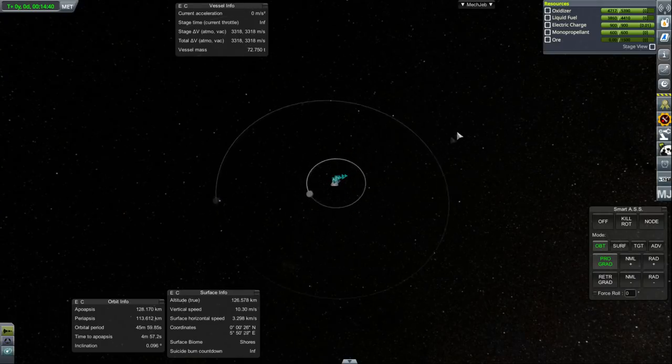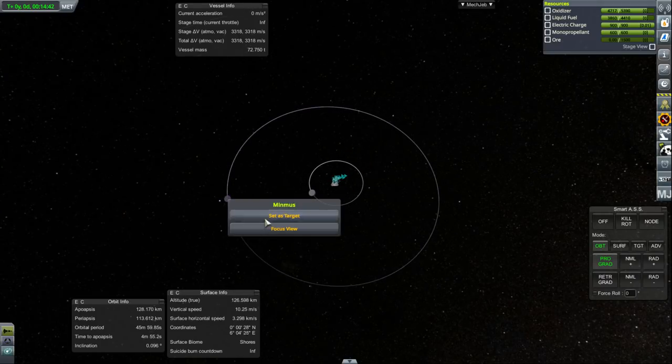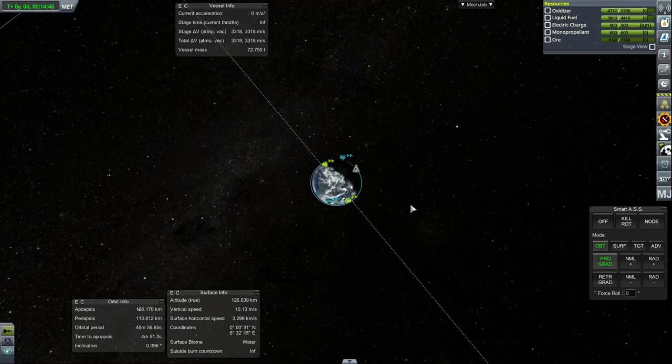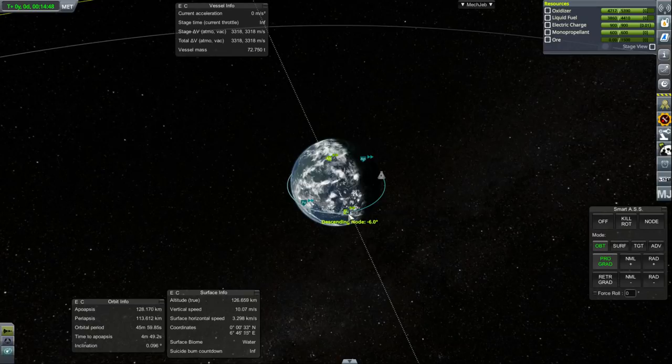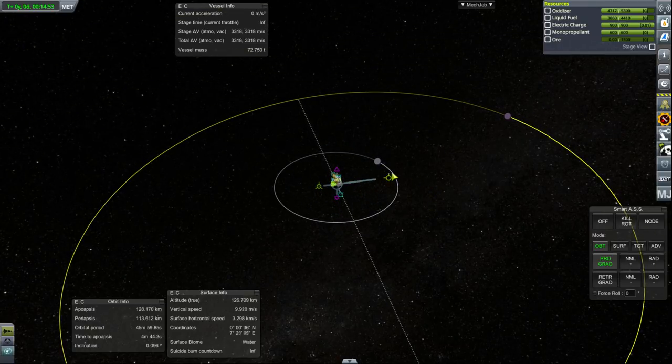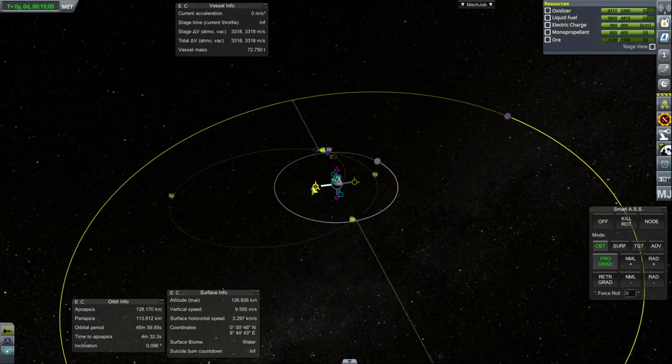So we're trying to get this to Minmus, not the moon. I have to remember — don't accidentally go to the moon. Minmus does have this inclination, so we're going to boost out of the descending node and hit it at the ascending node. And that will save us the trouble... but it wants to go to the moon — no, no, no. The moon is just going to totally interfere with our transfer to Minmus.